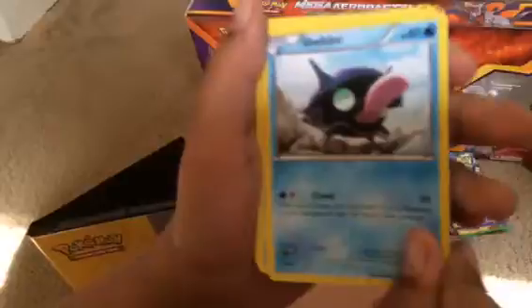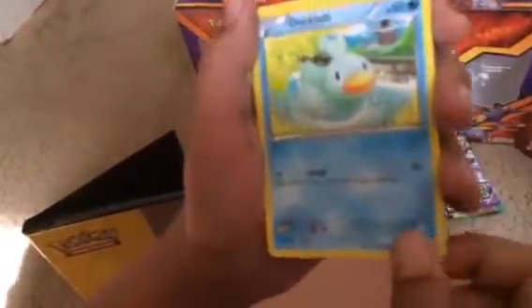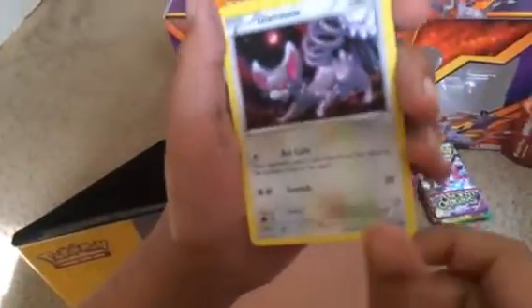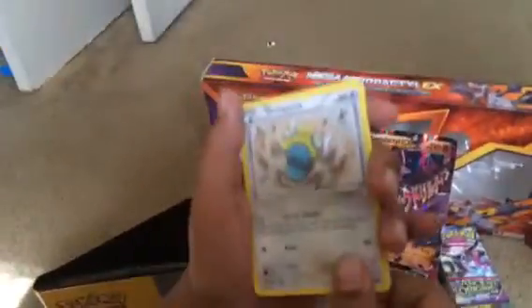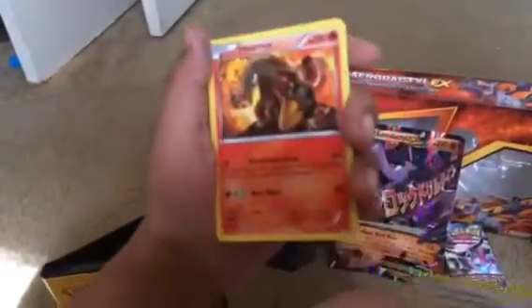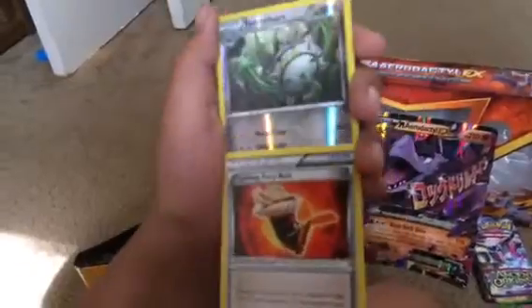Let's see what we get inside. We start off with a Shellder, Tynamo, Ducklett, Glamow, Spritzee, Dusknoir. That's cool. Heatmor — that's a really good card. These are our good ones. Fighting Fury Belt. Reverse holo is a Floette, and the rare in this pack is another Floette. It's like two in a row — it's not a holo. That's really disappointing.